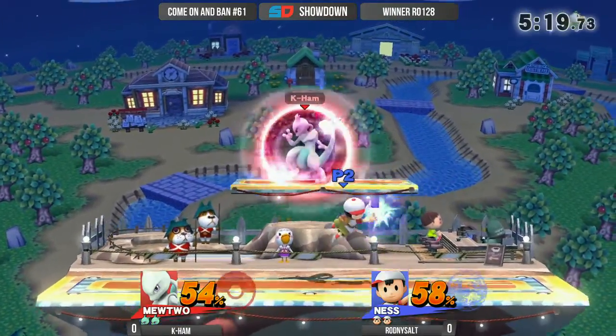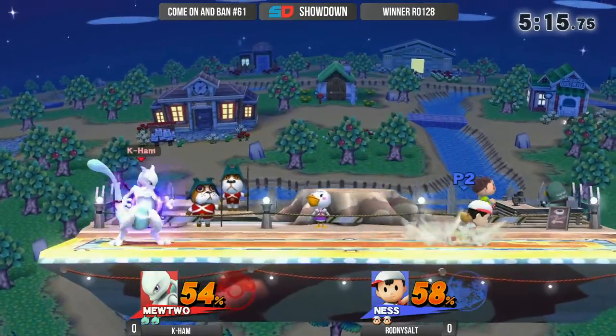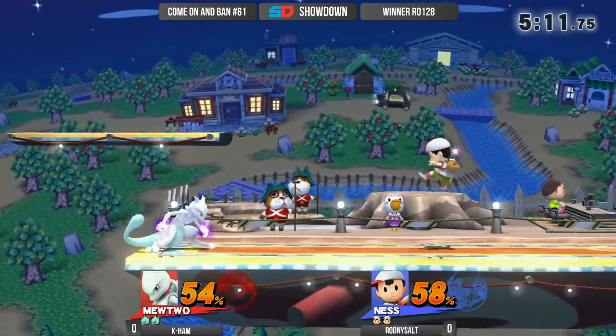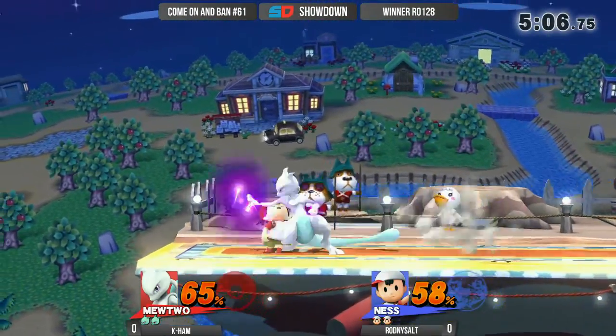Mewtwo being one of the characters that is very mobile. That air dodge is so good because you don't know what side the air dodge is going to be going on — is he going to land right in front of you, is he going to land behind you, is he going to land to the right, or out of the air dodge is he going to hit that quick teleport?